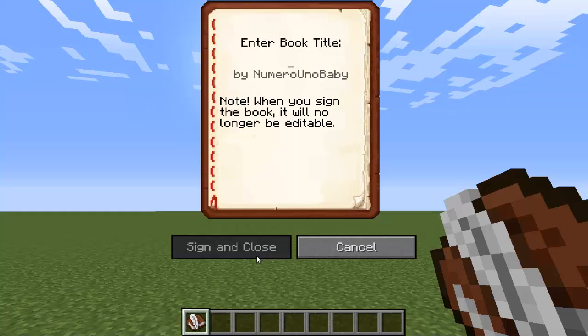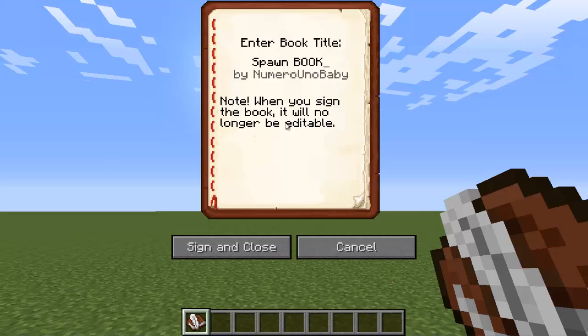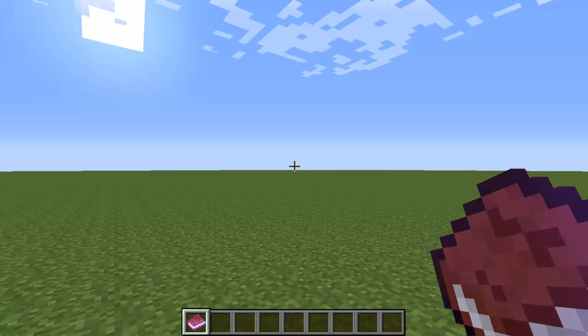Once you're done, click sign and call it whatever you like — for example, 'spawn book.' Note that once you sign it you will no longer be able to edit it, so make sure you're done before signing. Once you're ready and you have your book, proceed to the next step.